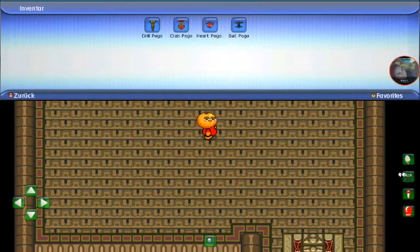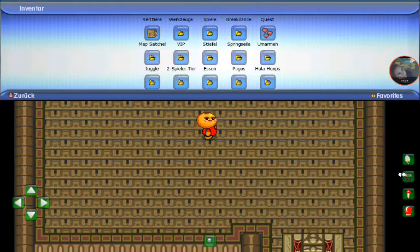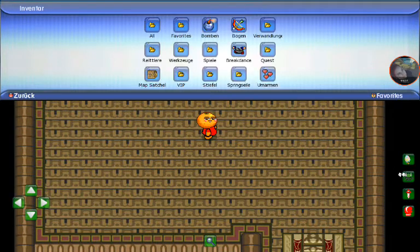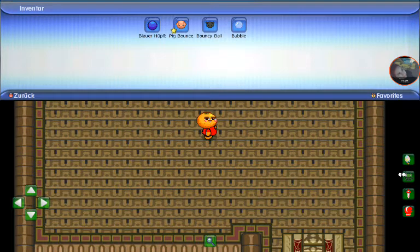The drill pogo is my favorite one. Then we have hula hoops — the pamper-made one is my only one. We have bouncy balls — you have to move and pick one — and a cat one and a bubble one.